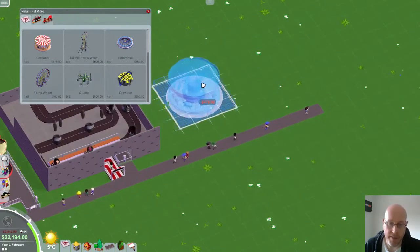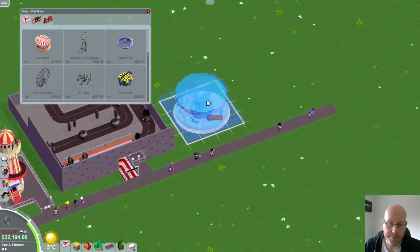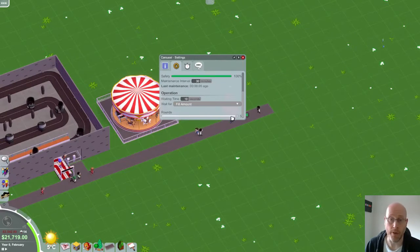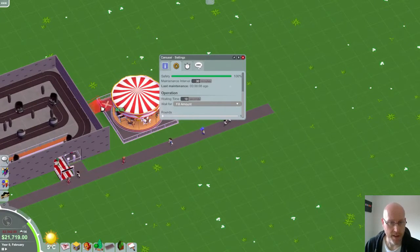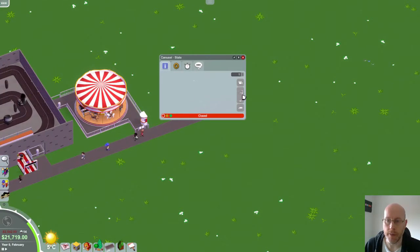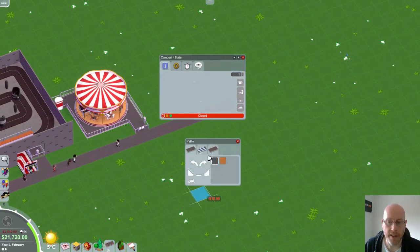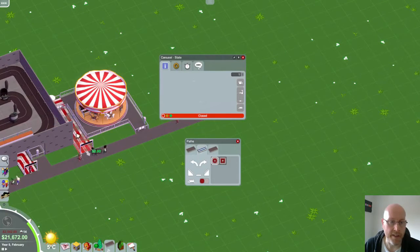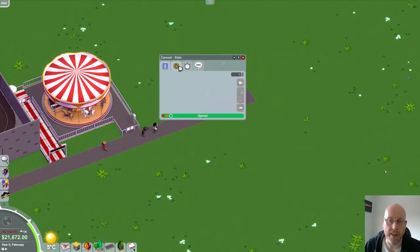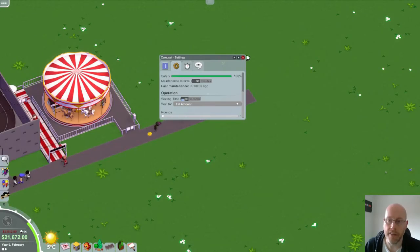The carousel and other rides now have the option to set the number of times it goes round, so you can give people a good long ride or a really short ride. I'll put the entrance there and use the queue line thing to go straight down — it turns it round and keeps everything nice and tidy. So there's a carousel that only gives customers one go round.